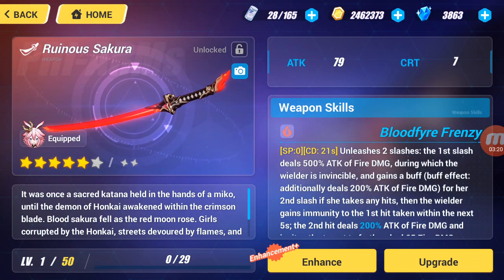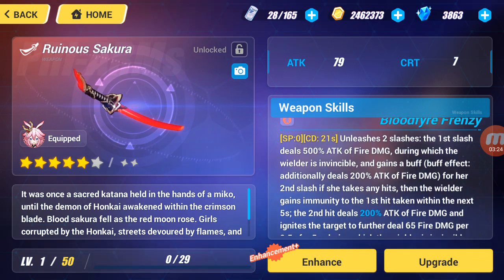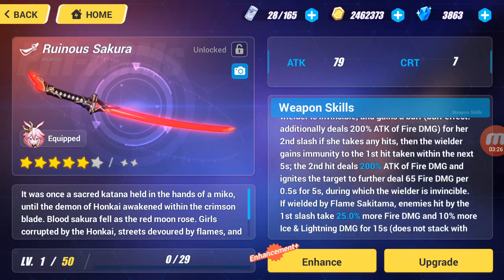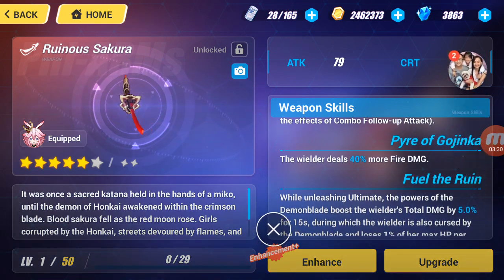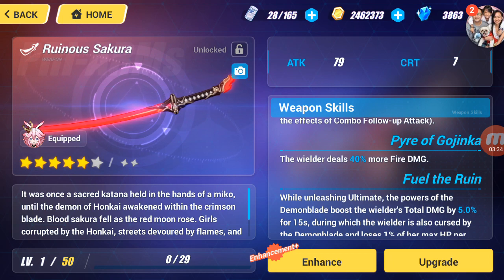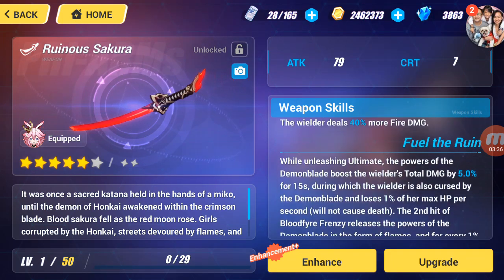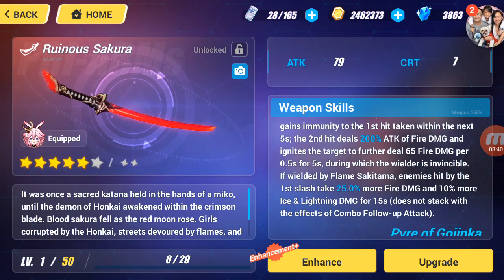The skill description says it unleashes two slashes. This makes Flame Sakitama stronger and is a good support for fire damage dealers like Vermilion Knight. There's also a tutorial stage available in the stages section.